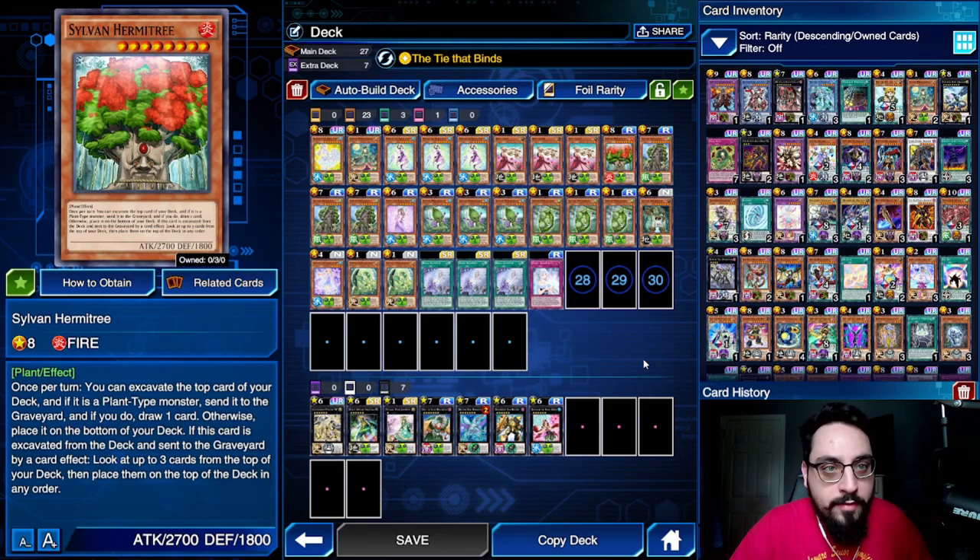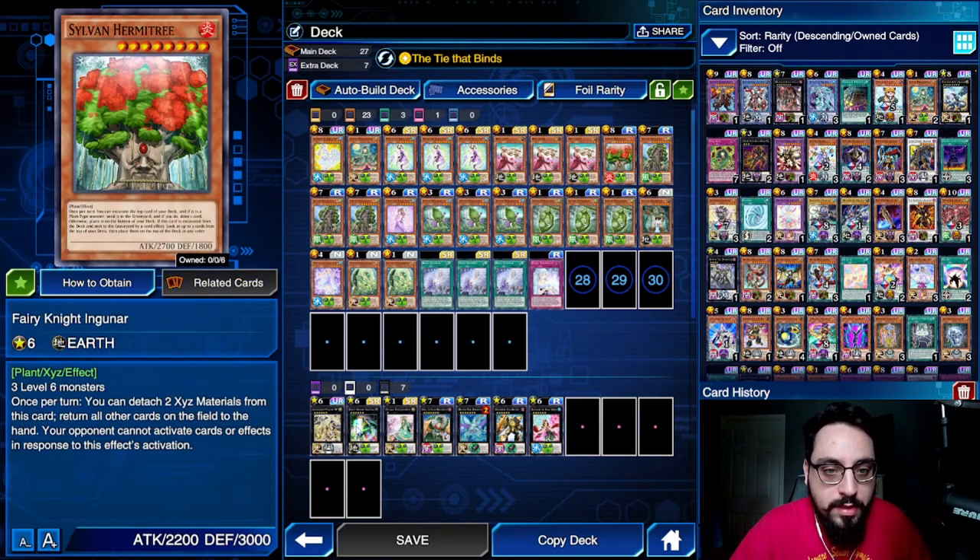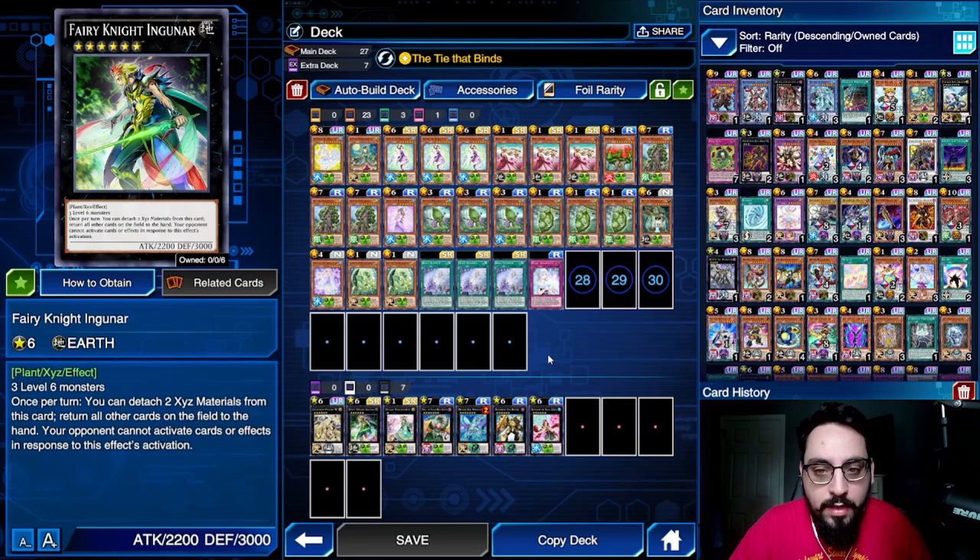If we send Hermitry to the grave, we can stack and look at the top 8 cards of our deck — absolutely nuts. And we're just playing a bunch of rank 6s. We have Ptolemy, which is a fantastic one.